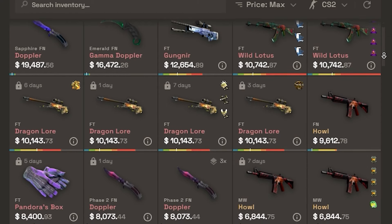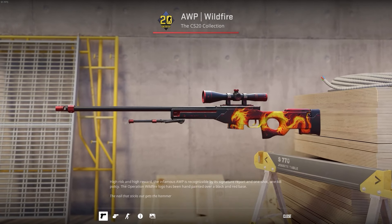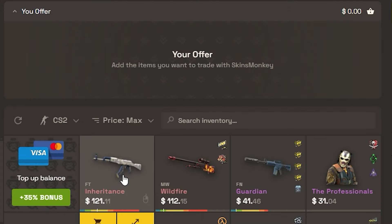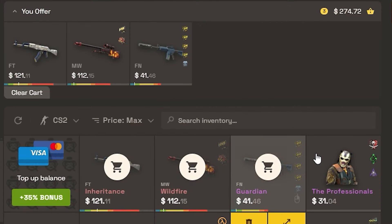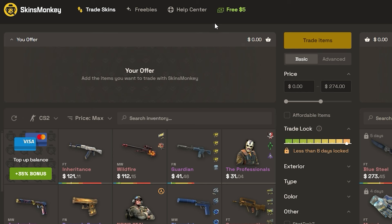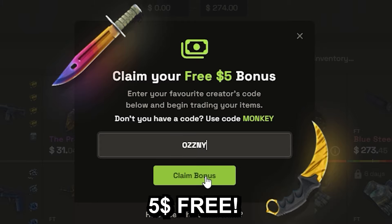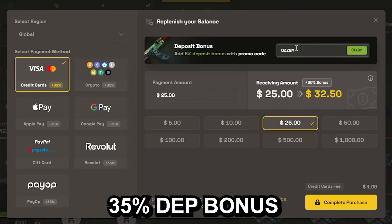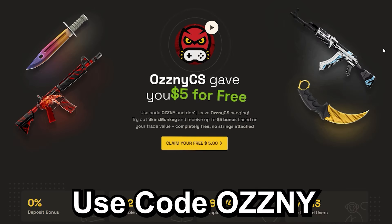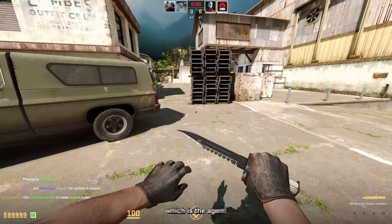This video was sponsored by Skins Monkey, which is a trading platform where you can trade your old rusty CS2 skins for new shiny ones in seconds. You just select the skins you want to trade and the ones you want to get, click trade, and it's done. If you use my code 'osney' on the website, you get a bonus of up to $5 for free and a 35% bonus when buying balance. They also host giveaways on the freebies page, and the link to Skins Monkey is in the description.